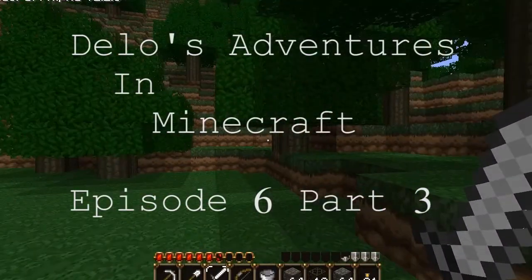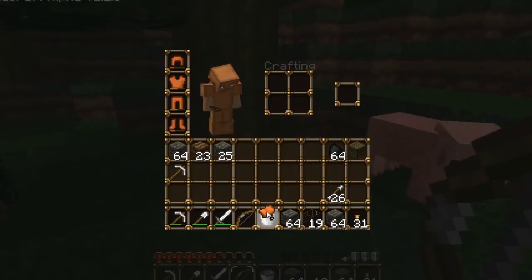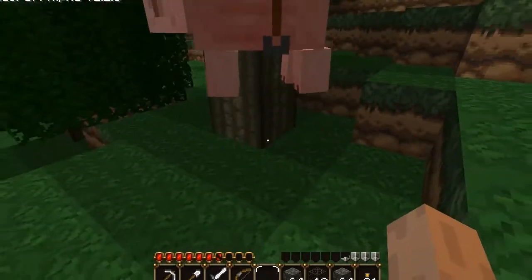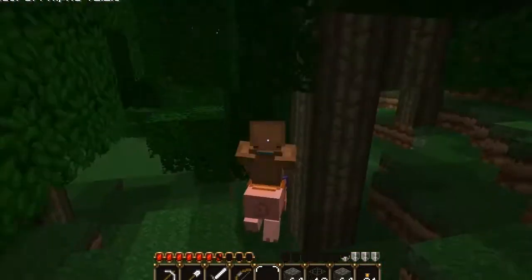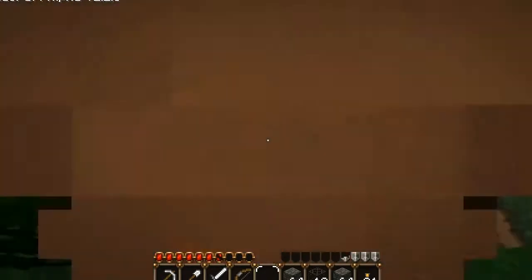There he is. Where'd he go? Pig. Oink. Saddle. Go. Ready. You ready, piggy? Go. Saddle. Go. Wait. I'm riding a pig and he's going to glitch me into a tree. Yep, you have no control over him.